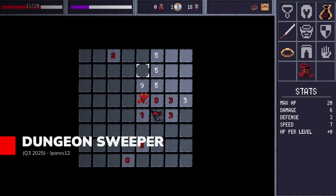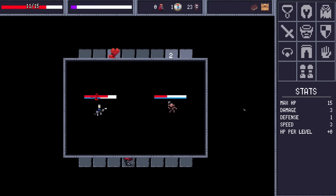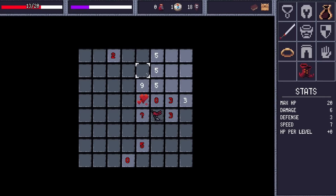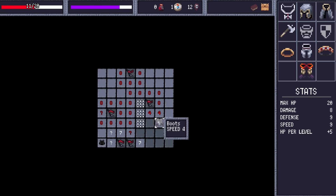Imagine Minesweeper meets tactical roguelike combat and you've got Dungeon Sweeper — a clever fusion of both. Every dungeon becomes a dangerous puzzle where opening tiles reveals numbered clues about hidden monsters lurking nearby. You can flag suspected enemy positions to play it safe, or risk triggering battles where your hero's gear, stats, and items determine victory or defeat. Each playthrough randomizes dungeons and loot combinations, with difficulty escalating as you venture deeper. Permadeath makes every decision meaningful, whether you're carefully deducing monster positions or boldly charging into unknown territory. It looks like a fresh challenge that rewards both puzzle solving skills and tactical thinking with hints of nostalgia.